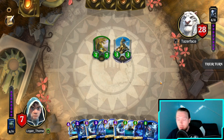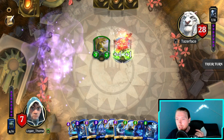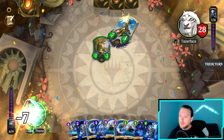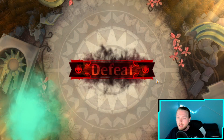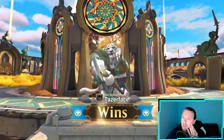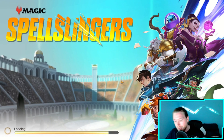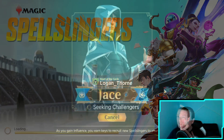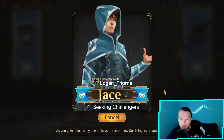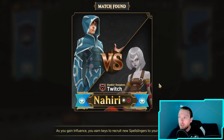I accidentally hit the spacebar and it just passed my turn. I think I had this game. I had the Repulse, I had the Shell Game, I didn't have many cards left in deck, I had lots of draw. I really wish there was a way to turn that off - I only want my mouse to dictate what I'm doing. That's very upsetting. I'm never going to have anything near my keyboard in the future. Nahiri's a really, really bad matchup - even worse than Johnny, probably.